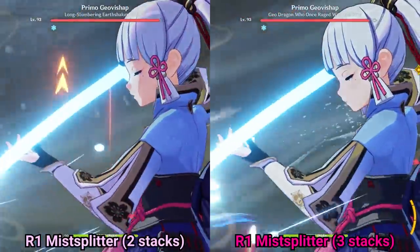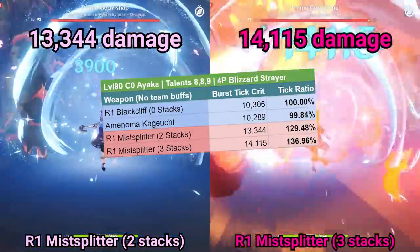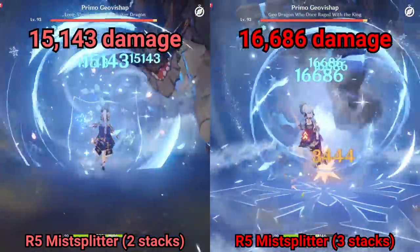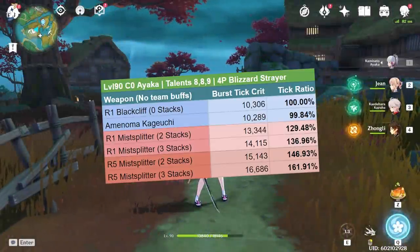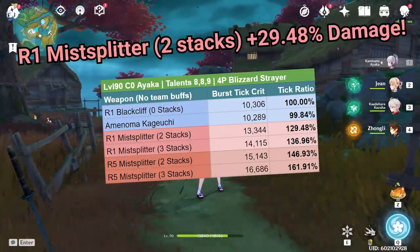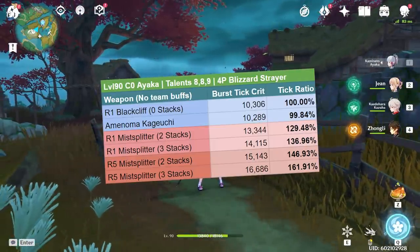Now for the Mist Splitter, testing it with 2 stacks and 3 stacks. With 2 stacks, it's doing 13,344 damage. With 3 stacks — after hitting the Geo Vishap with Ayaka's basic attack — it's doing 14,115 damage per tick. Also testing a Refinement 5 Mist Splitter: with 2 stacks it did 15,143 damage, and with 3 stacks, 16,686 damage. Looking at the full chart of unbuffed damage, the two free-to-play weapons are nearly identical, while the Mist Splitter at R1 does substantially more — 30% with 2 stacks and 37% with 3 stacks. The R5 Mist Splitter does up to 62% more damage, which is expected from a Refinement 5 5-star weapon.